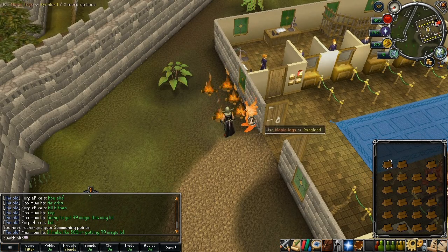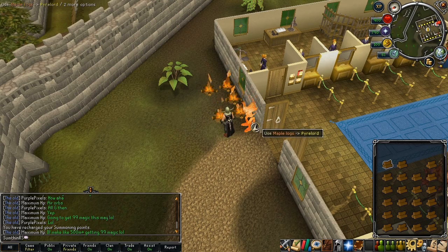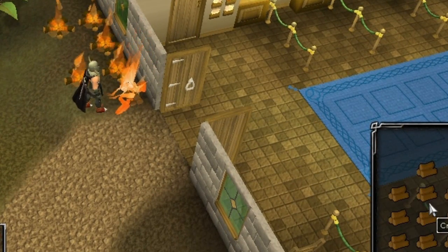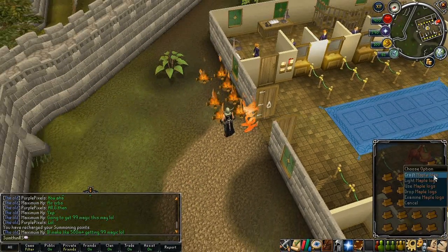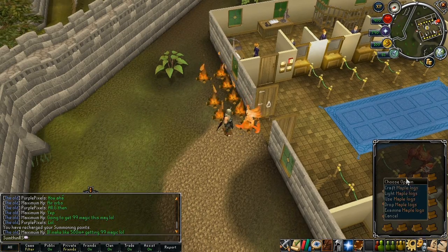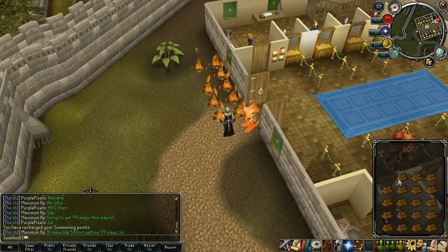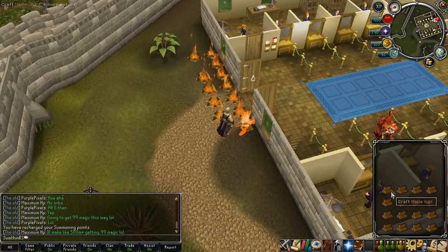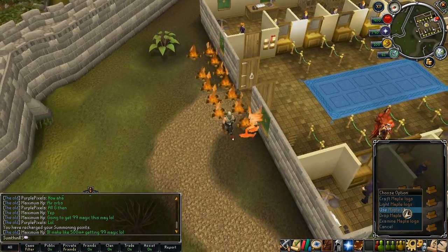I'll do a close-up shot of that just so you can get an idea of when to do it. Use the log on him, I'll light my log now — and that's basically it. You just do that for an entire inventory and just keep going. I'll just do the rest of this inventory just to show you what it looks like when you're doing it.